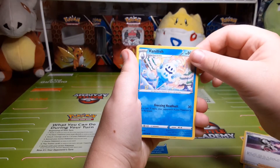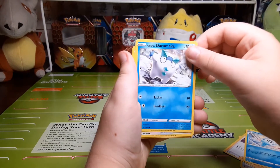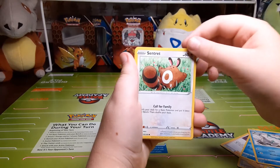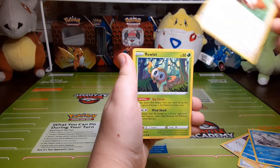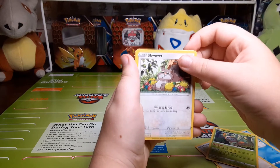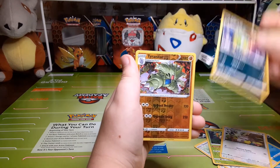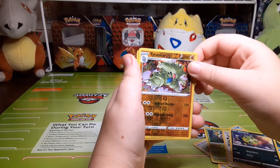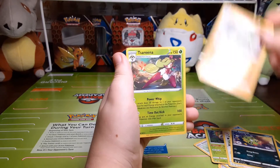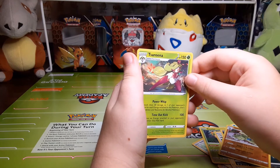Vanillish, Galarian Darmanitan, Centiskorch, Rowlet, Swirlyx, Spinarak, reverse holo Tyranitar, and the rare is a Tapu Fini.